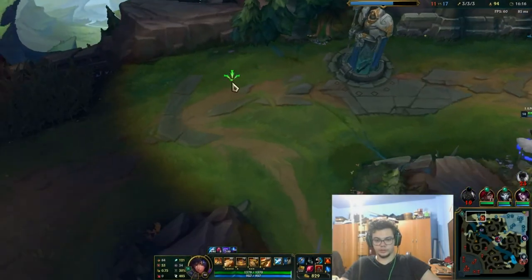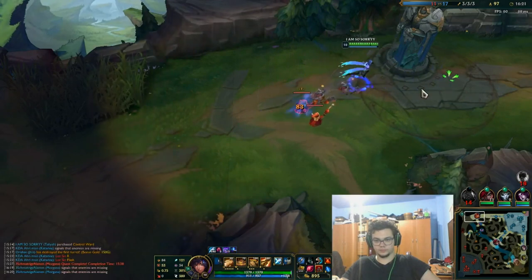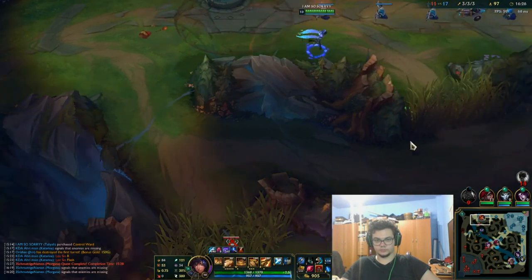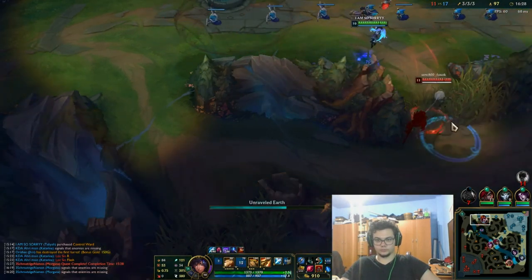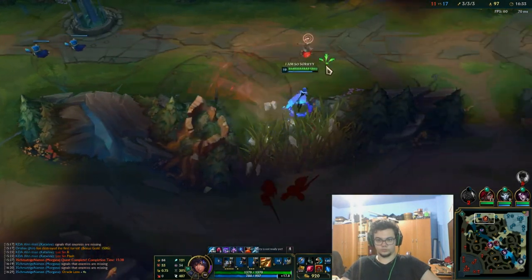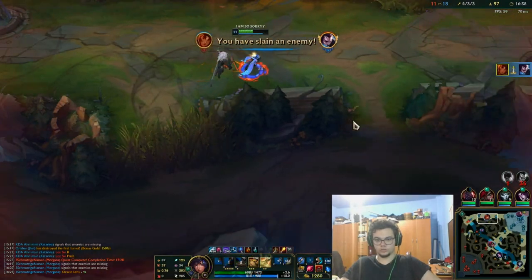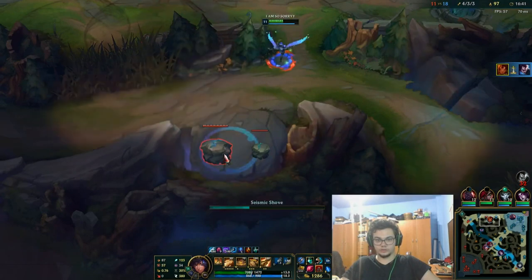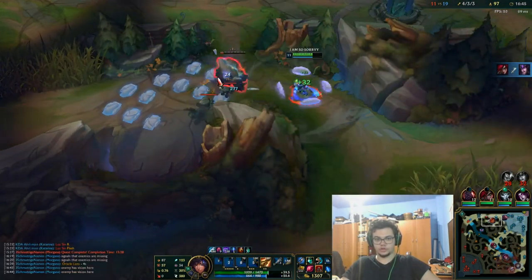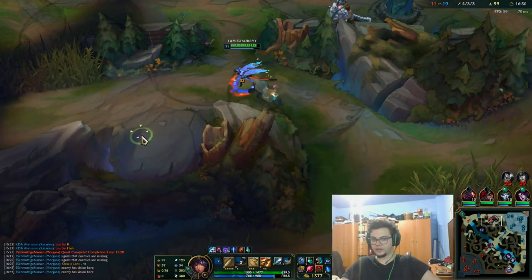I'm just going to hold the lane — he can't kill me under tower, I'm pretty much sure of that. Jyasu has no chance to kill me. He starts with a blade for some reason, dashes through my E, and dies. I'm going to keep killing him.